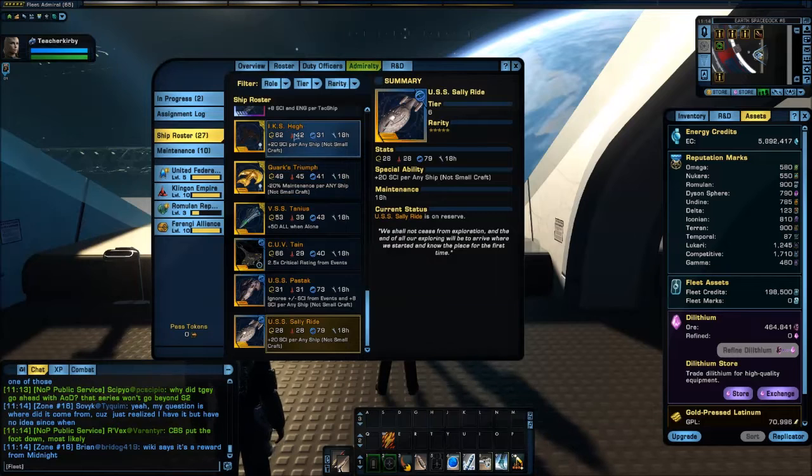First, the IKS HEG — this is actually quite a nice ship. It has 62 engineering, 42 tech, 31 psi, and gives plus 20 psi per ship except for shuttles. This comes from simply leveling your Klingon Empire campaign up to level 10. Get that bar all the way to level 10 and you will automatically get this ship for free.